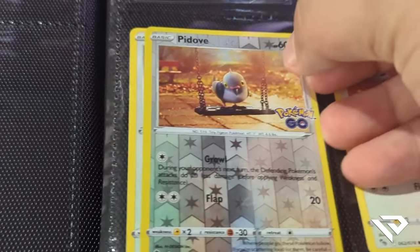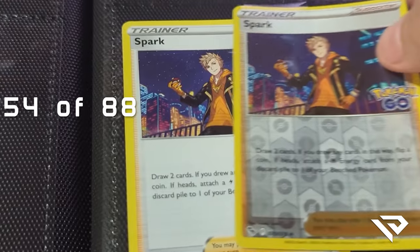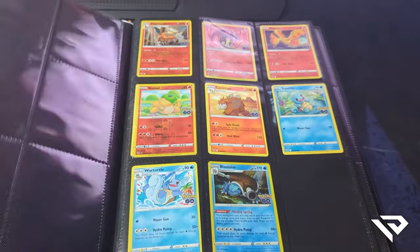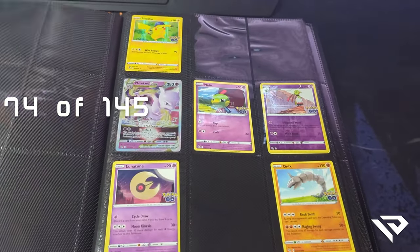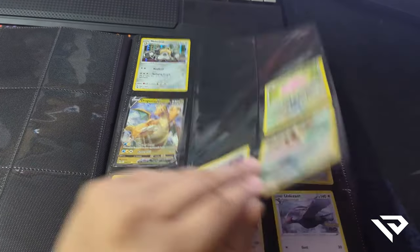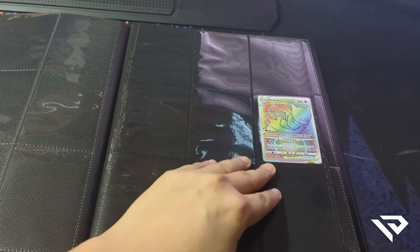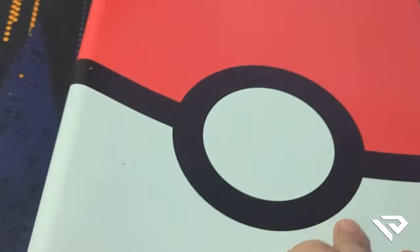In terms of progress, if we are just counting the 88 cards, I've pulled 54 out of 88, so that's 61.36%. But if we are counting the parallel sets, I'm at 74 out of 145, so I'm quite low but just above 50%. And that's it for my initial assessment on my pulls for the Pokémon GO set. Hope to see you in the next video as I try and hunt the remaining cards for this set. Bye!